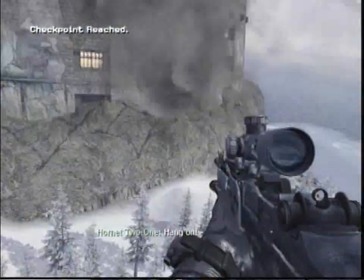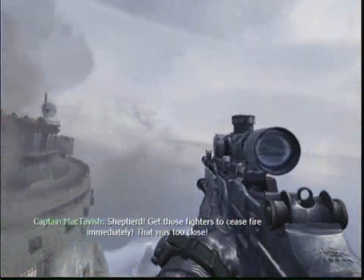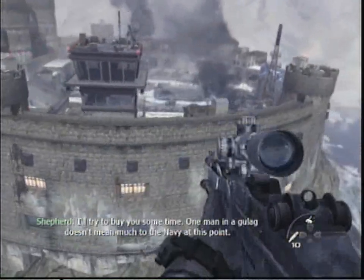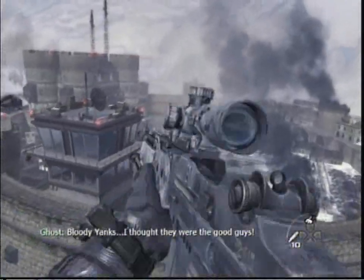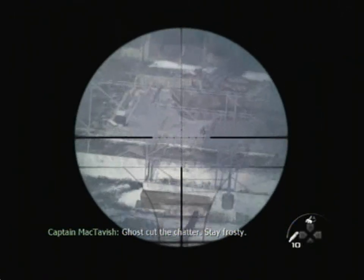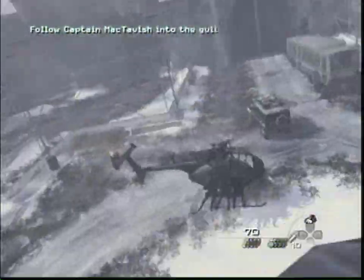This level is pretty much just all about Prisoner 627. You're actually teamed up with the SEALs or the Marines or something — I'm not really sure. But you start sniping; you're on the side of the helicopter and you start to snipe these people. As you just saw me do — sorry, I was reading the thing, I wasn't really watching it.